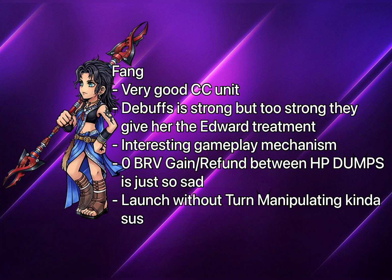For calls, as mentioned, you want to pair her with Laguna's spear. Keep in mind that the paralysis goes down every turn when the enemy takes damage, so use the call to maximize your BT phase or for a clutch paralysis moment. Fang has launches in her kit too, but sadly she has no delays or turn manipulation — she might be the only launcher without any turn manipulation, which is unfortunate because she can't maximize her launches without an additional turn manipulation unit. She also has very limited bravery gain between HP dumps.